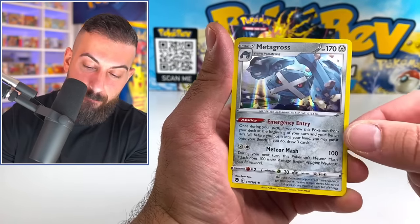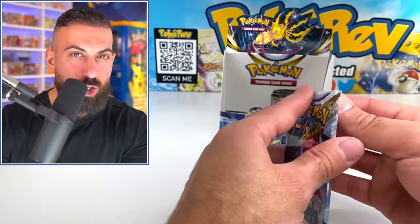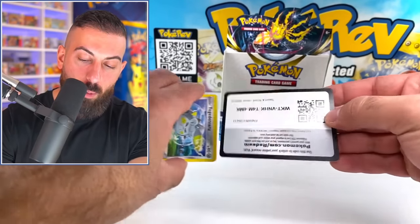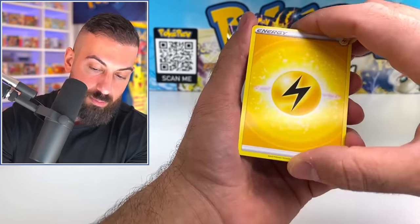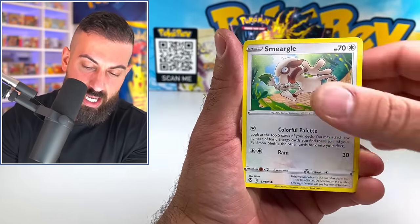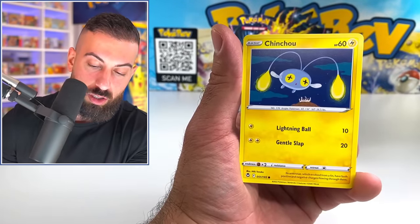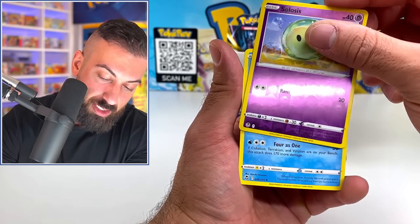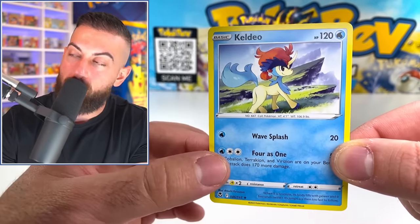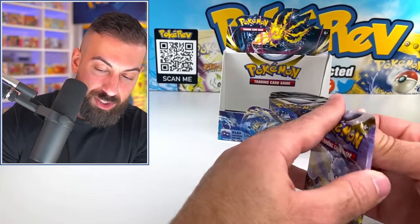Zubat, Venomoth, Metagross regular holo. Maybe they incorporated the pull rates of the Trainer Gallery into the normal pull rates of an actual set. I don't know. But we did get — I think it was one Trainer Gallery on the left side and one on the right. Litten. Solosis. Oh, Keldeo! Still seeing some really nice new non-holos. All right, we only have one, two, three, four, five more shots to get a Lugia here.